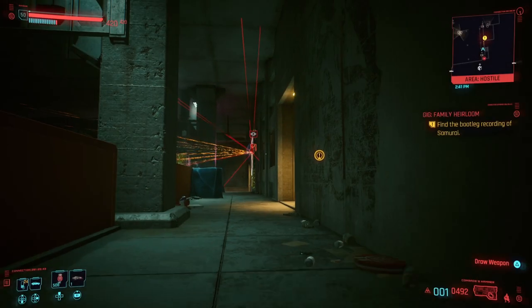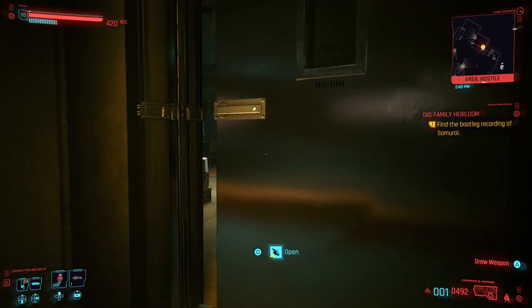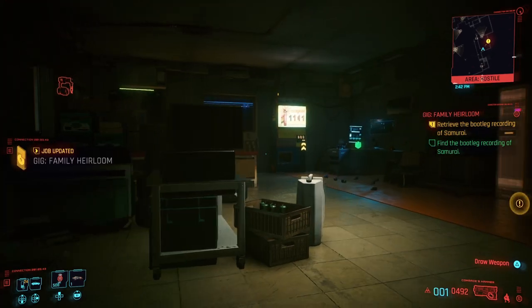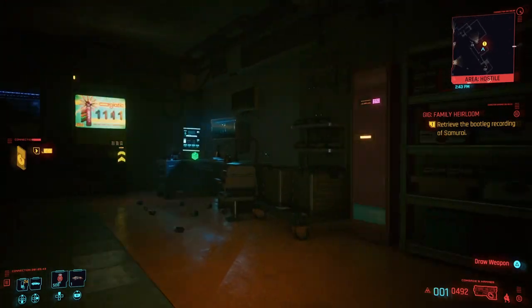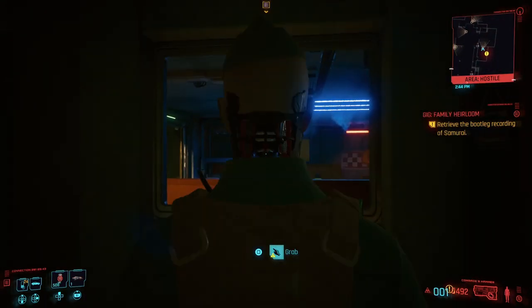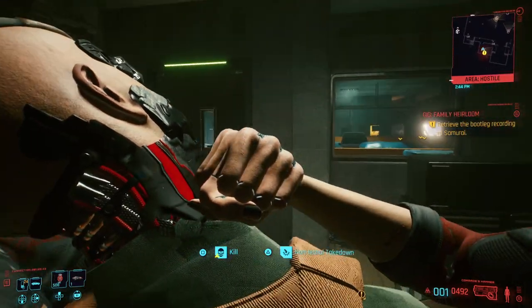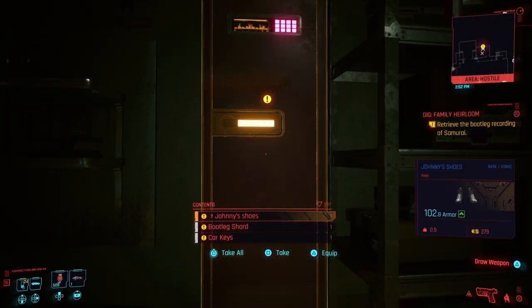With this mission, you will need to retrieve a bootleg recording of Samurai. Make your way into the building, and when you get to this room, this is where you'll be able to get both the bootleg recording and also the legendary Second Conflict Flight Jacket, which also has Johnny Silverhand's iconic boots just chilling in the locker as well. Just take out the dude inside and grab all the items in the locker.